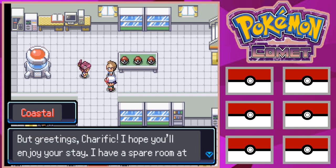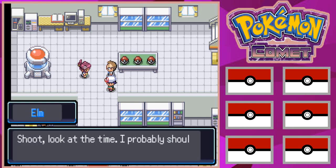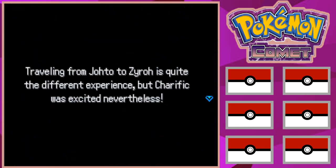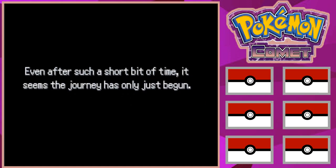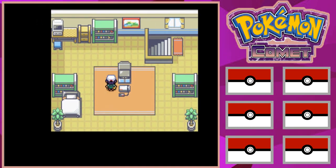Professor Coastal greets Terrific and offers a spare room while they're there. Elm heads back to Johto. The narration explains that Terrific traveled from Johto to Zero, staying at Professor Coastal's house, and finished settling in quickly. The player mentions he's recording early in the morning and is dealing with bad allergies even though he's over being sick.